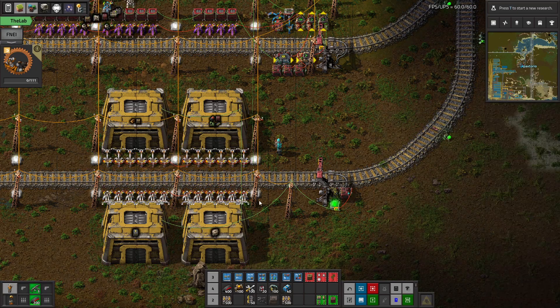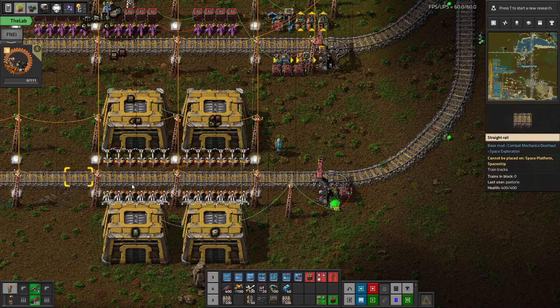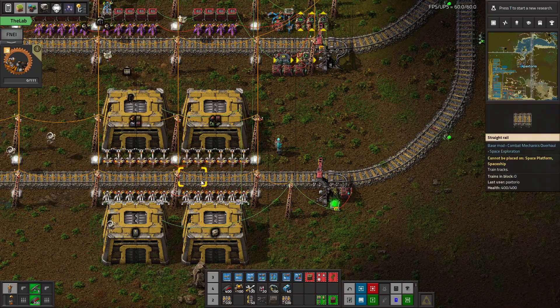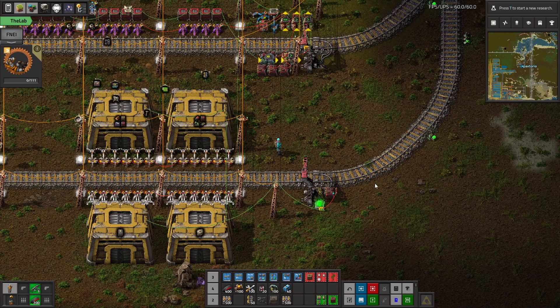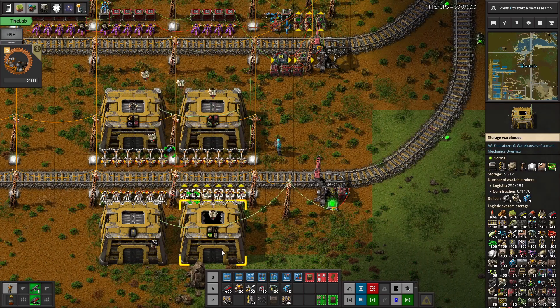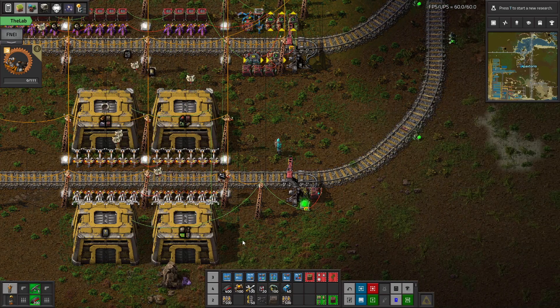Now the intention is that all these objects are available to the logistics train network through the station. Basically the entire hub can be put in this one station — all the building material. This is kind of going to be the builder train.